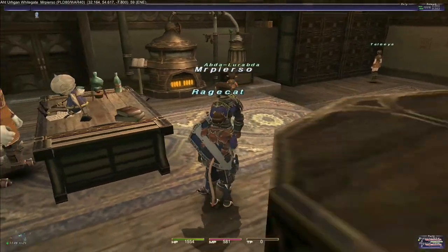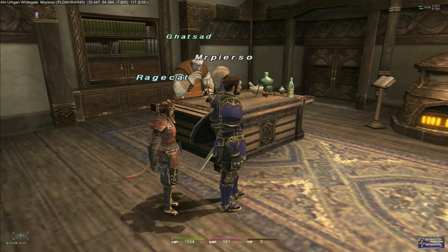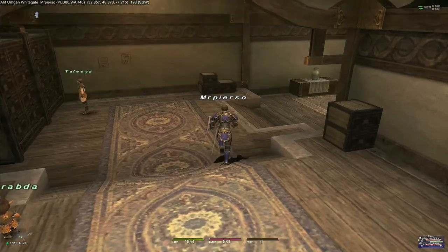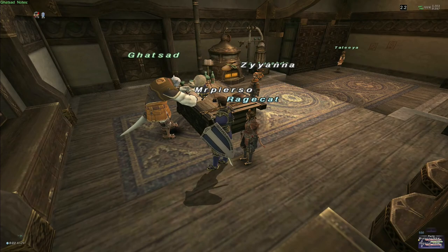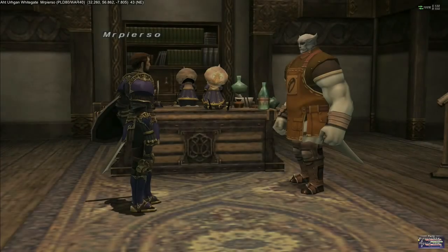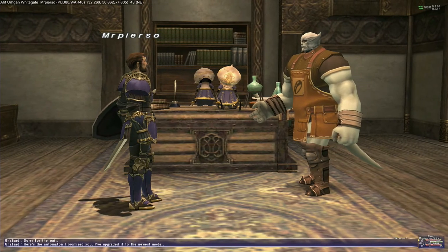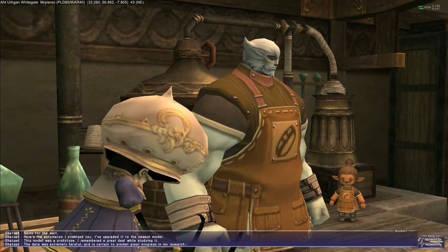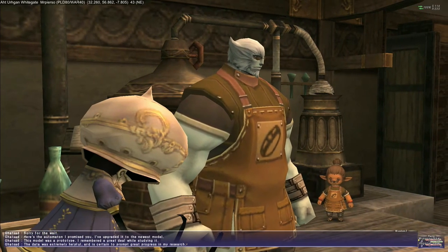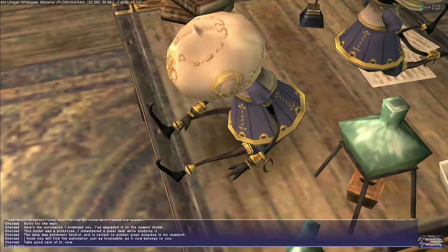Okay, so before we can advance any further in this quest — much like the Blue Mage quest — we have to wait a game day, and I'm assuming zone out of the area. Some time has passed and we have zoned. Let's speak with Gatsat again. 'Sorry for the wait. Here's the automaton I promised you. I've upgraded it to the newest model. This model was a prototype — I remember a great deal while studying it. The data was extremely helpful and is certain to prompt great progress in my research. I hope you will find the automaton just as invaluable — it now belongs to you. Take good care of it now.'